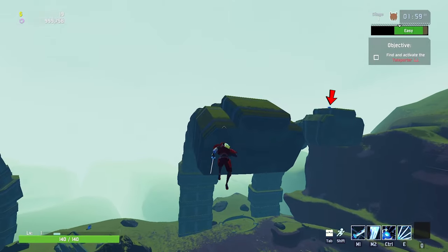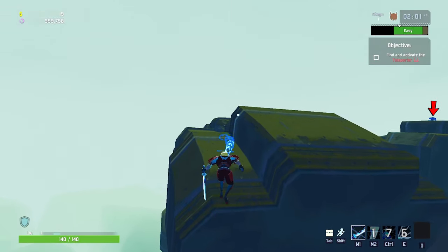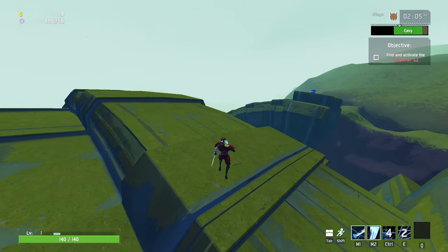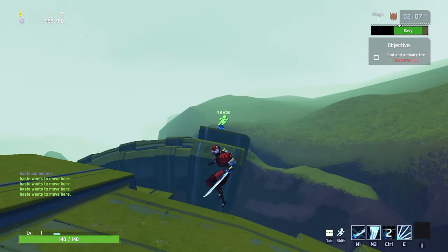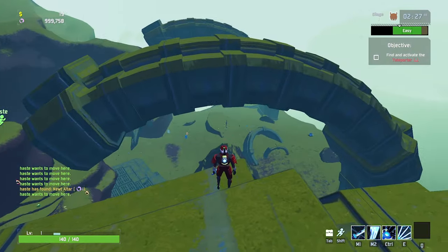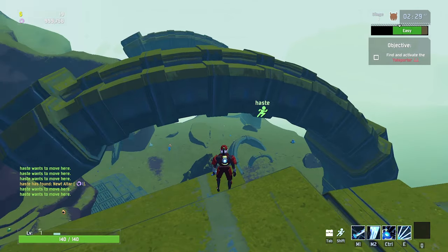For the last Newt Altar you can already see it on the top of this last arch. I don't know why they would put it up here, but you'll definitely need some items to get to it if you aren't playing a high-mobility class. The three locations are going to be here, here, and all the way up here.